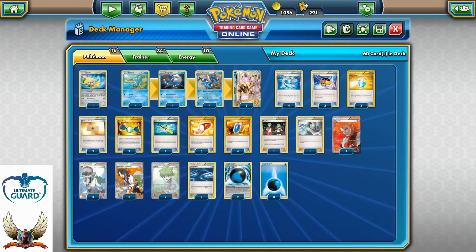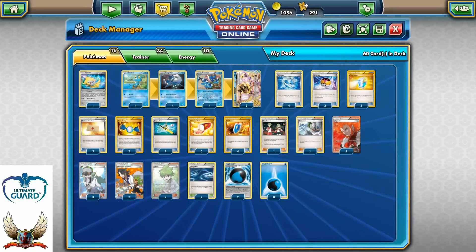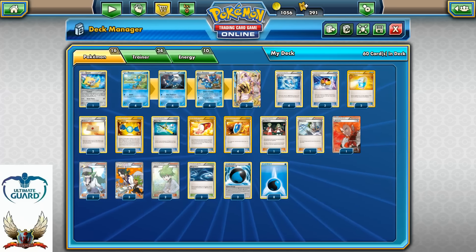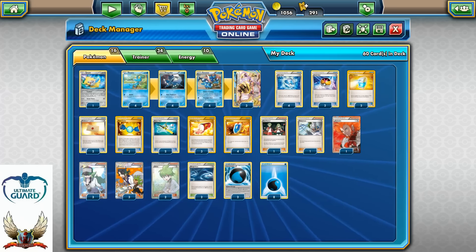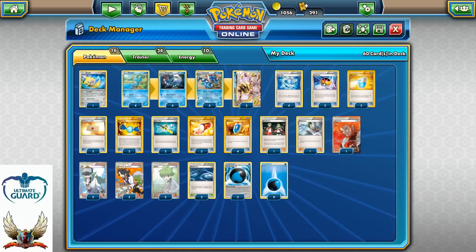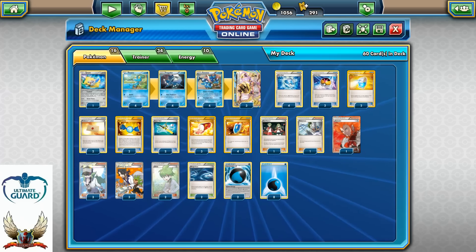This is especially useful against annoying decks like Evil Tiles, Giratinas, Lugias, Wild Plume Jolteons — pretty much every deck that requires special energies.